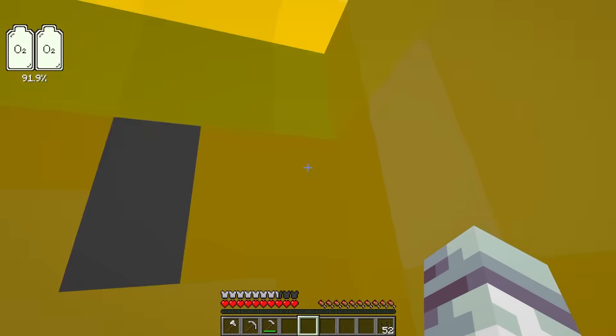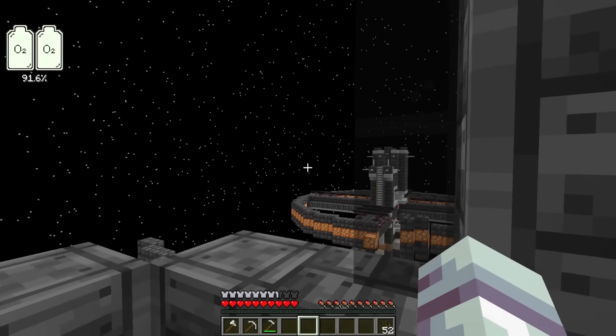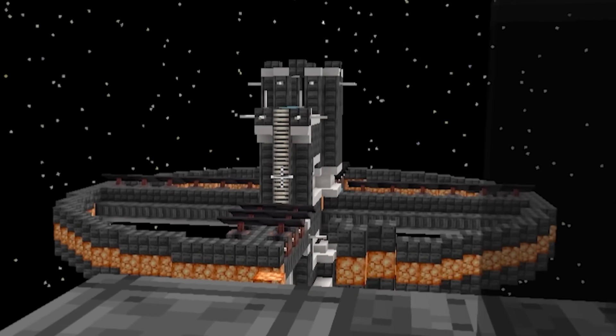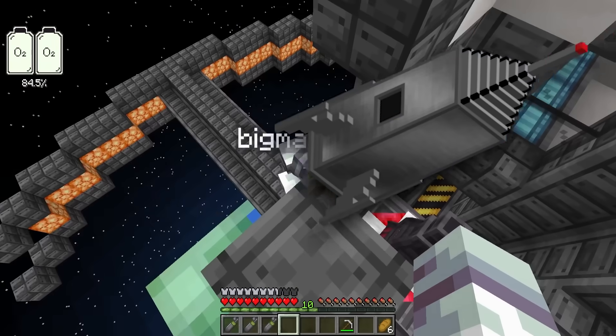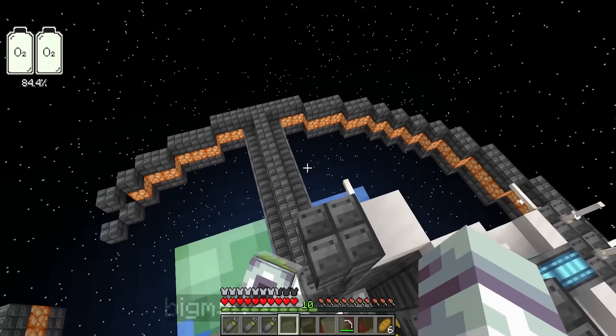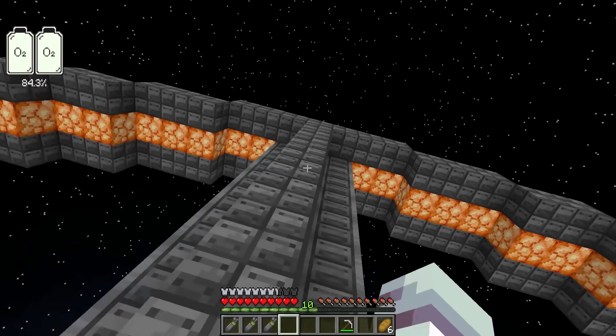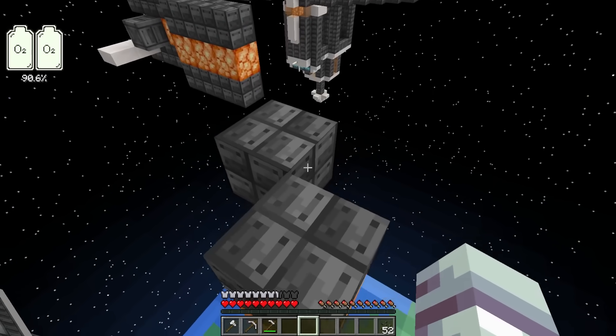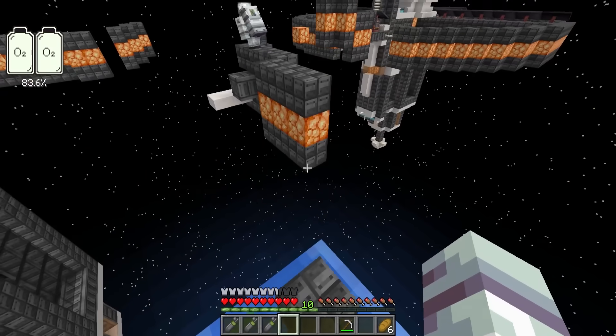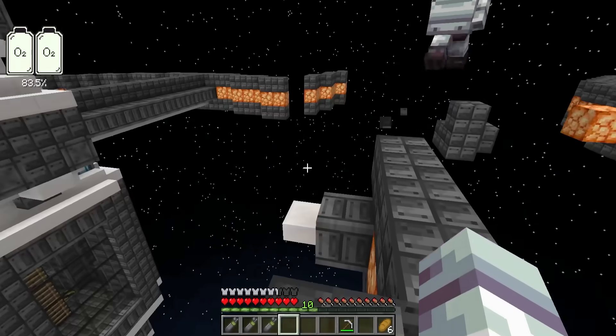This doesn't look normal — I think this space station crashed into another one. We can't get in here. Wait, Sonny, I think we have to get to that space station all the way over there. There's gotta be another rocket located there, that's the only way we could get to the moon. Let's parkour! Be very careful — if you slip, Sonny, you'll enter Earth's orbit and burn to a crisp.